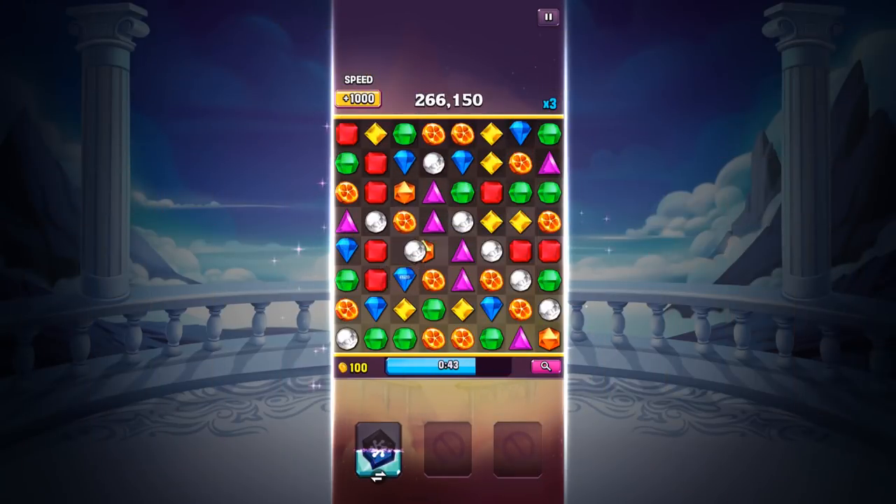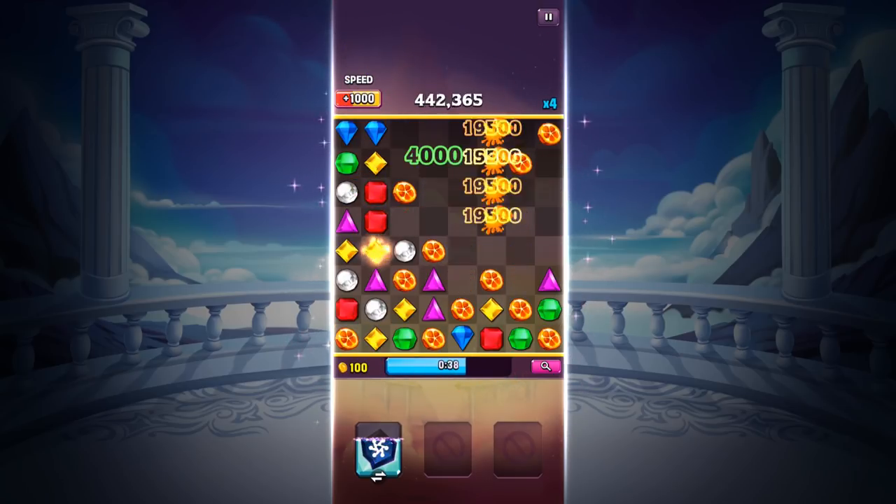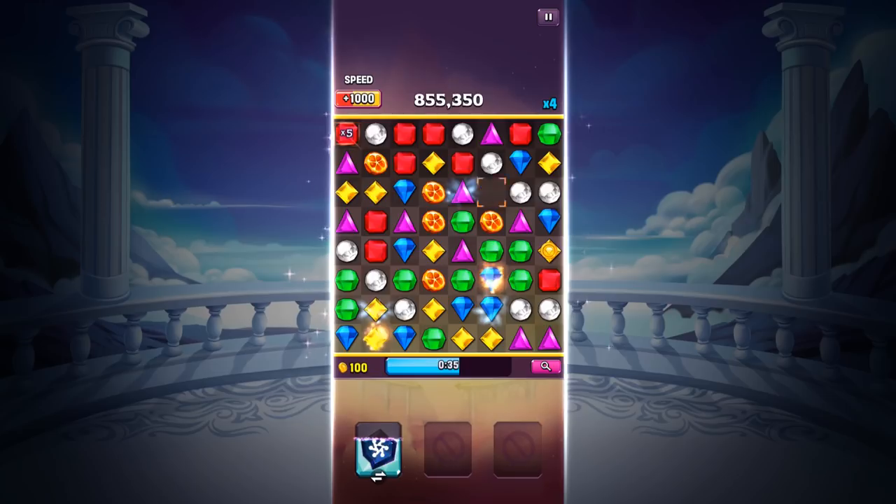Here is how it works. With the Color Blast equipped, you'll need to make a certain number of matches to make it active. Once active, tapping it transforms a bunch of gems into the color of your previous match.